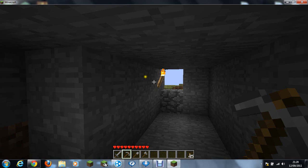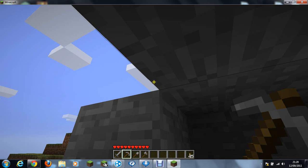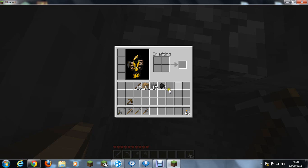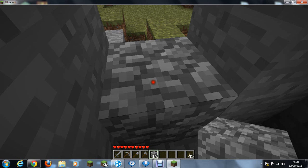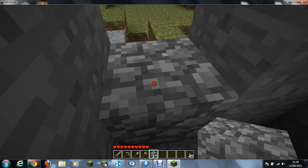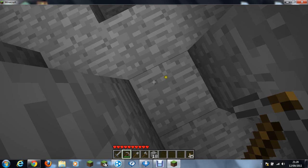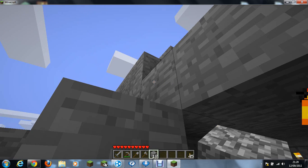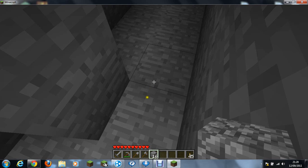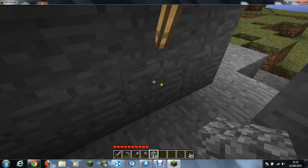With a diamond shovel you'll be knocking out 5 blocks within 1 second if you're running while digging. With a diamond sword, 1 kill — you can kill anything. It looks like it's getting dark. I was not prepared — basically place a block the same way you always do, right-click, and you're placing your blocks.